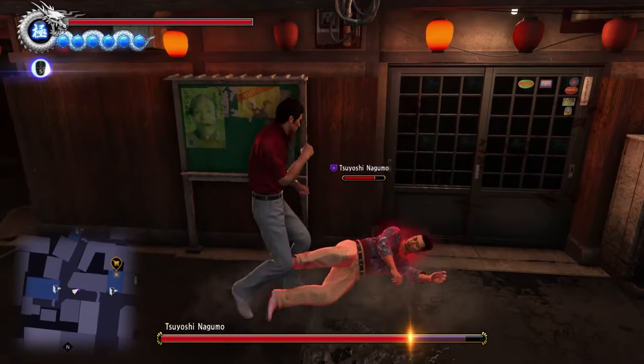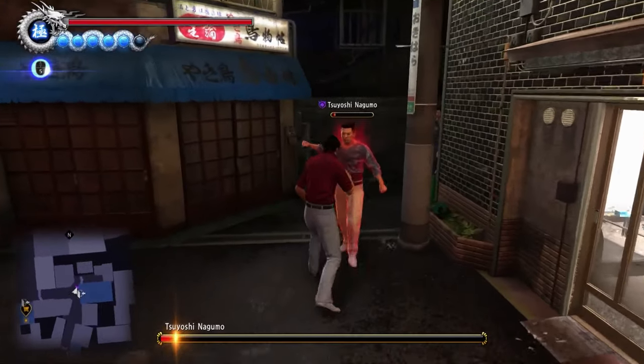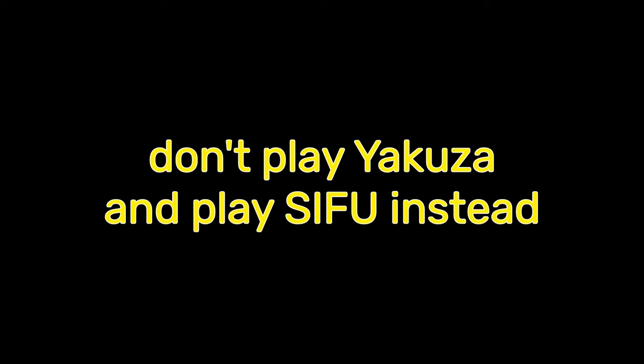That's your best way of winning this fight — just block his counters and keep punching until he's gone. Or you can just Tiger Drop spam. Or maybe, just maybe, don't play Yakuza and play Sifu instead.